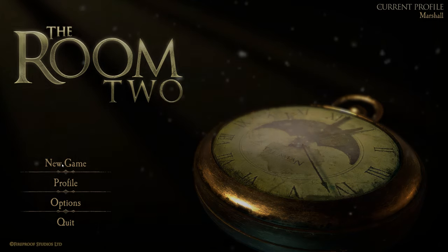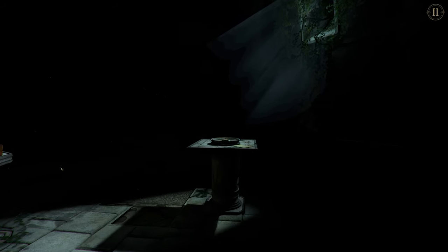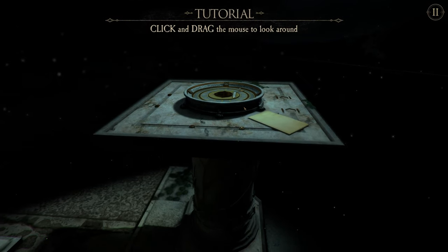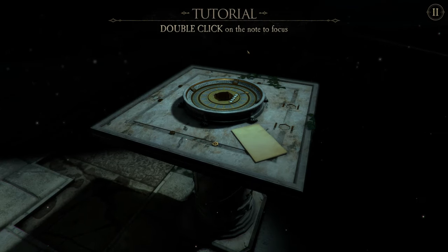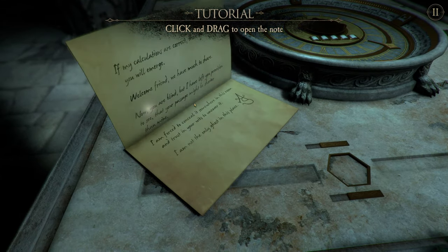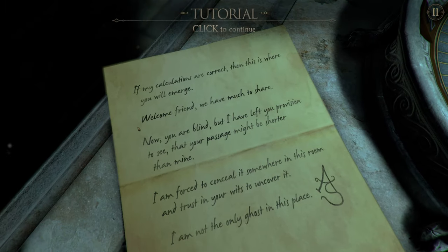Let's begin. Tutorial: click and drag the mouse to look around. Double click on the note to focus. Yeah, it's got a really nice grab-and-move-things kind of system. Feels very satisfying.